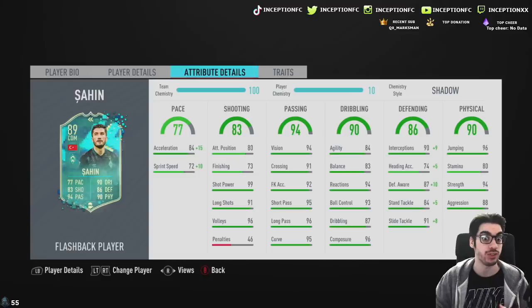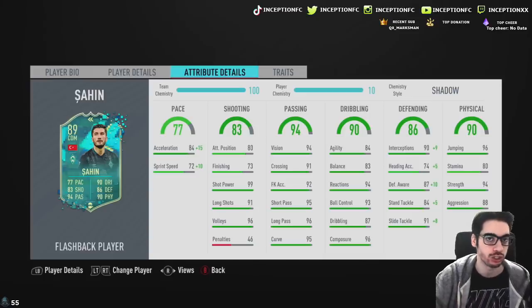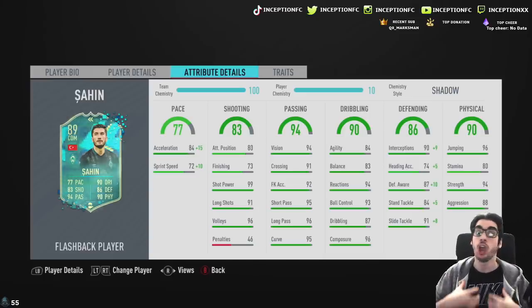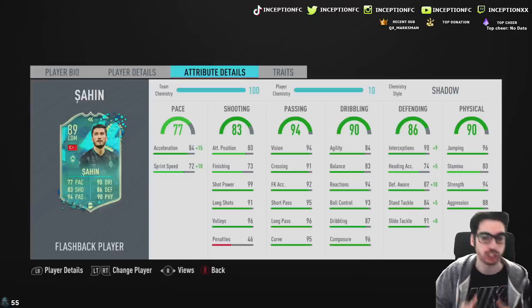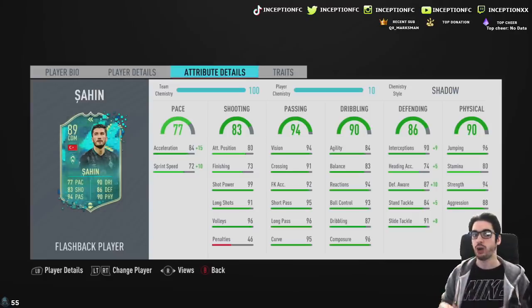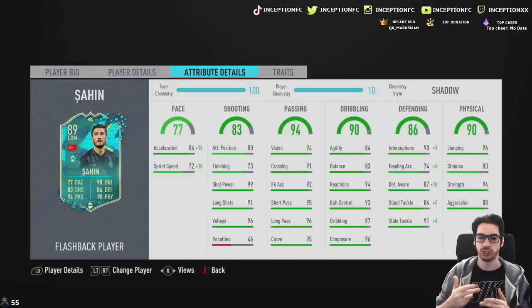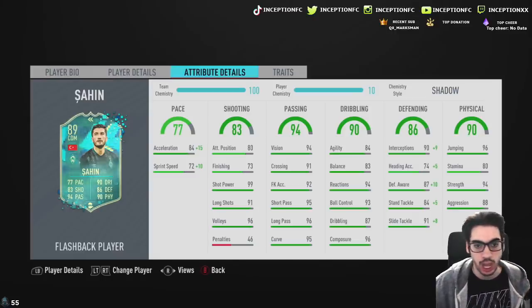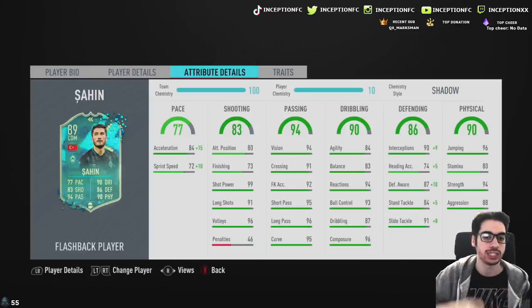He has 90 base card stats for dribbling, so is the dribbling good enough with the height that he has? He has 84 acceleration with 72 sprint speed, so the sprint speed is going to be at 82. The important thing with these types of cards is the fact that he has higher acceleration with the sprint speed being at 82. Obviously, when it comes to defending and general movement, you need him to be able to accelerate quickly into certain spaces, whether that's transitioning left and right defensively or getting into a better attacking position. Attacking positioning is at 80, so I want to see if that actually translates into the game on balance instructions.